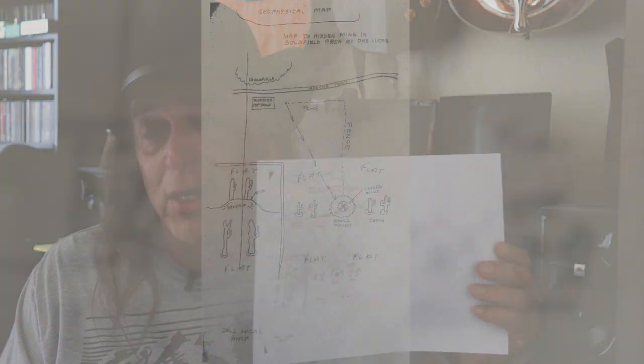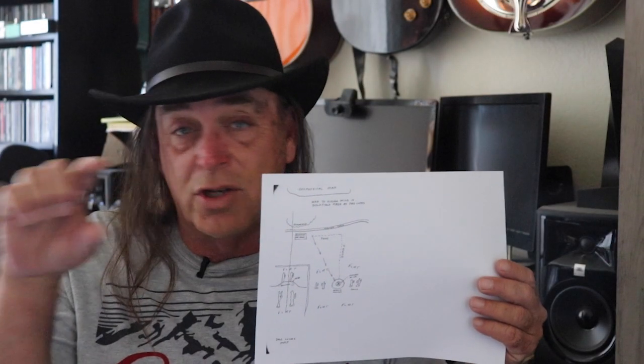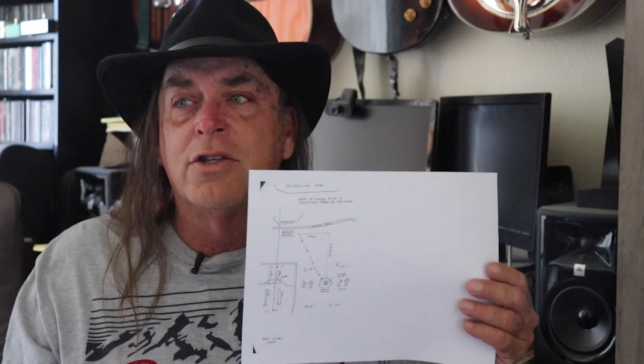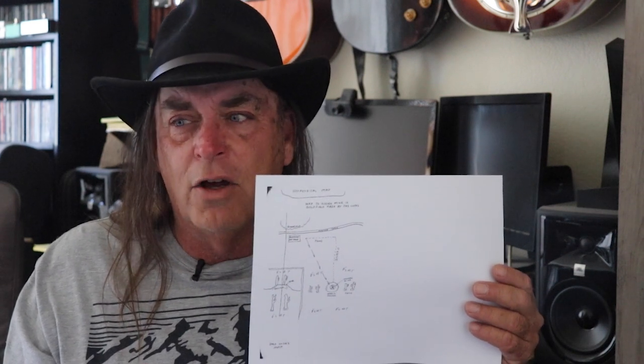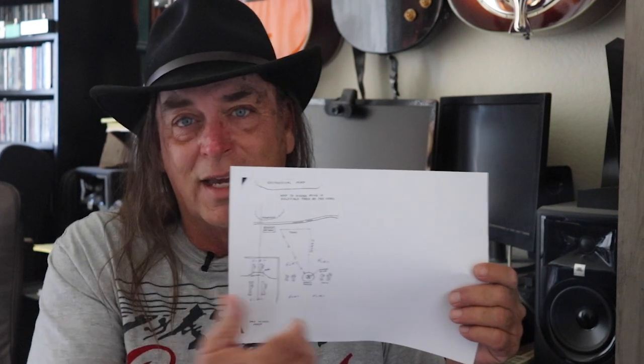Then we have this interesting bit — the Das Lukas map. Das Lukas was a very interesting character. He showed up on the scene claiming to have found Waltz's mine. He found a Bible, some broken glasses, and a tin type of Jacob Waltz with the name on the back, and he sold these objects. He also wrote a huge manuscript. Das Lukas was not his real name — he was French-Canadian, he liked to sell drugs and got in trouble with the law a lot. The Das Lukas map itself has nothing even remotely interesting on it.